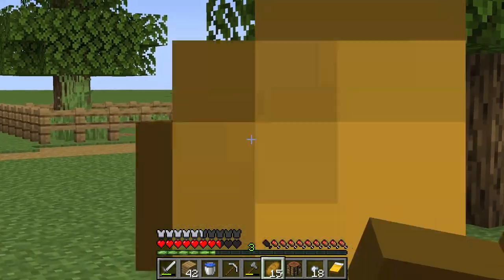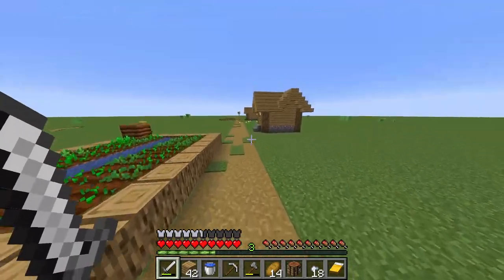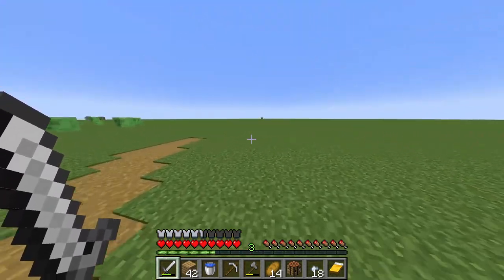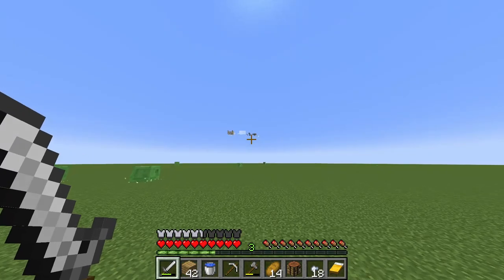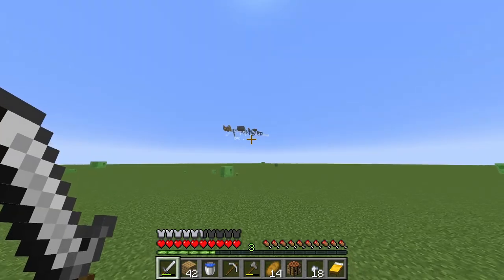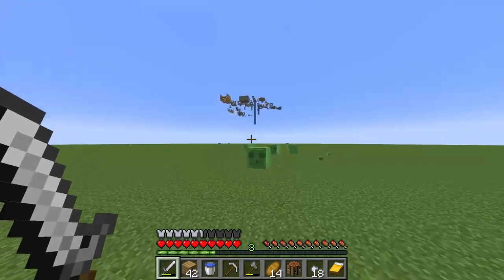That is a pillager outpost. Oh — there's the stronghold! That is so funny, look at that. Okay, there is a well — that is good. I'm gonna have to make a shovel so I can get enough dirt to get up there.